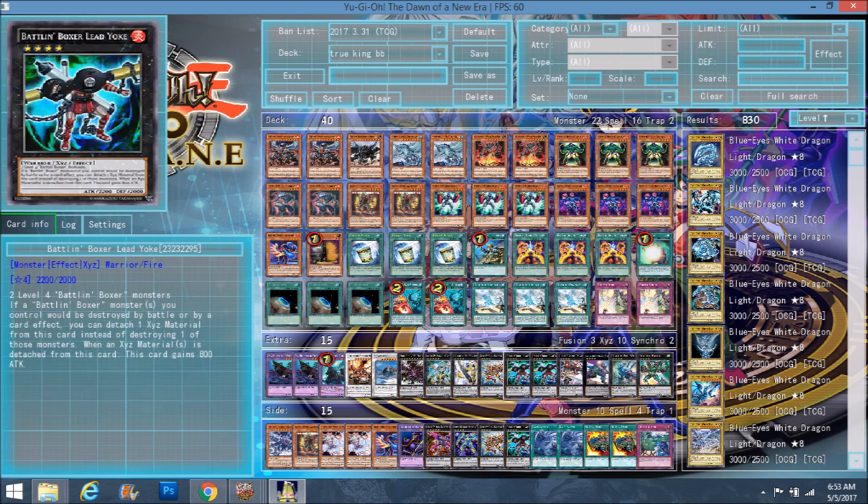We play two Lead Yoke. Normal pure Battling Boxers would play three, but this deck is focused a bit more around generic rank fours. Two level four Battling Boxer monsters, and if a Battling Boxer monster you control would be destroyed by battle or card effect, you can detach one exceed material from this card instead. And if material is detached from this card, this card gains 800 attack. I don't think you'd go to all three in a duel, but in case you need a third one, Glassjaw can bring back Lead Yoke from the graveyard to recycle instead of having to play a third one — saves you extra deck space.